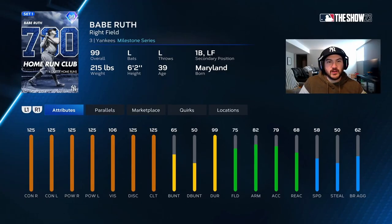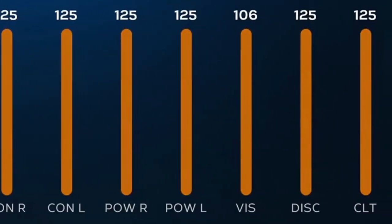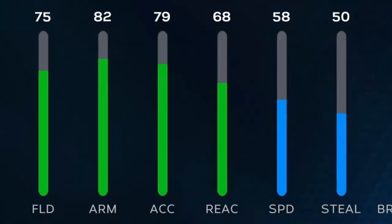Let's take a quick look at his attributes — it's cracked. Babe Ruth, 99 cracked. You got max contact and power, 106 vision, max clutch. Obviously fielding and speed aren't there, but we're just going to put him at first base or DH, so it doesn't really matter anyway.